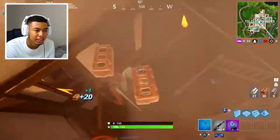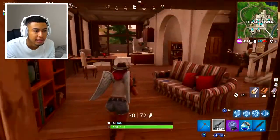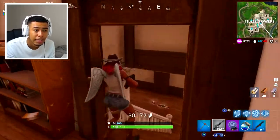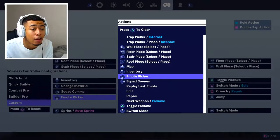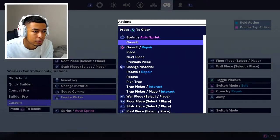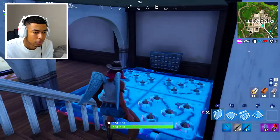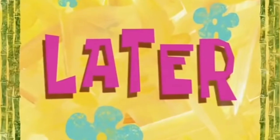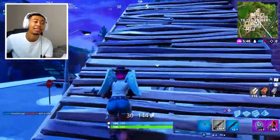Everything else is pretty much the same as before. I just felt like these changes had to be done. Once I get used to this I believe it's going to be the best setup for me ever - and for you guys too. I also changed placing traps to the D-pad emote picker. So now I can place down traps just by pressing down on the D-pad, which should be a lot easier.